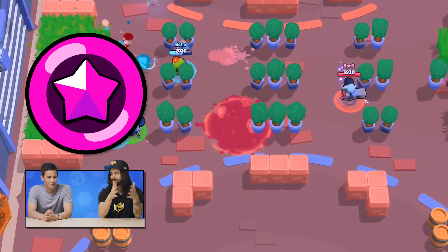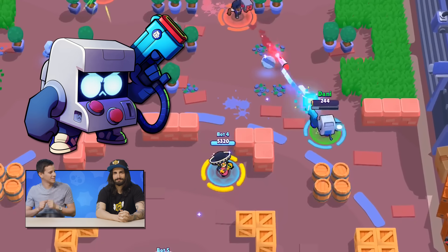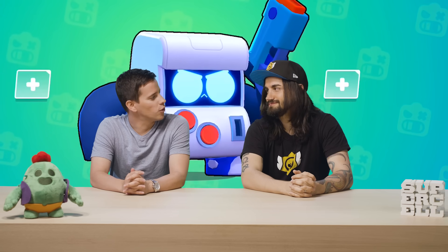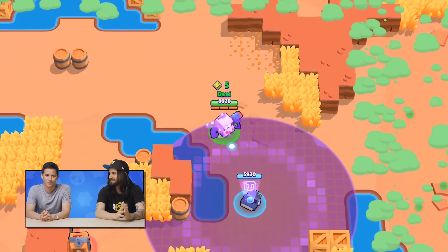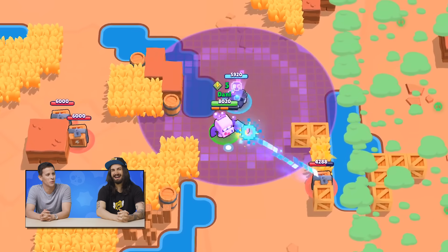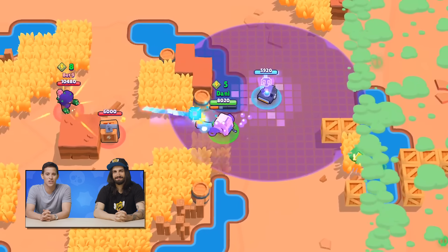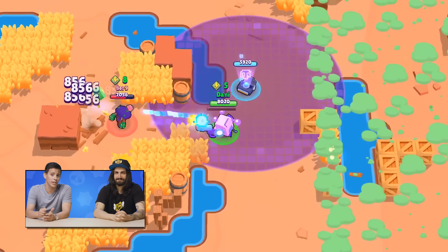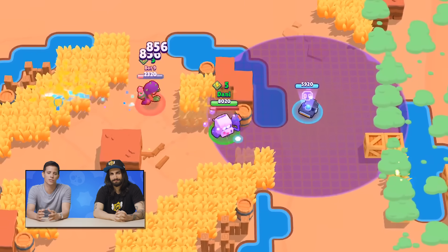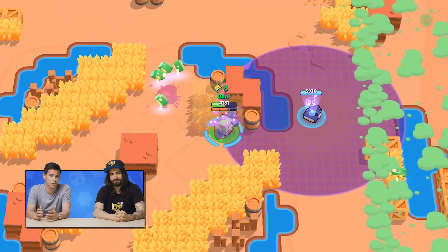So the new Brawler is called 8-Bit. He's a little arcade machine that runs around the battlefield shooting a laser. He's super tanky but quite slow — I think he's the slowest Brawler ever, feet made of cement. But his super is really neat: he's got a turret he can throw on the battlefield, and any Brawler on your team within the turret's range gets a damage boost.